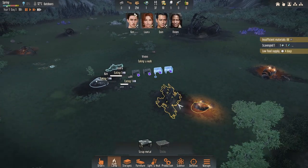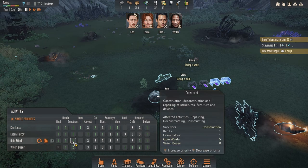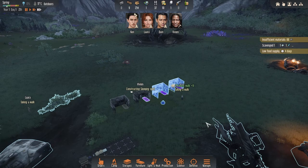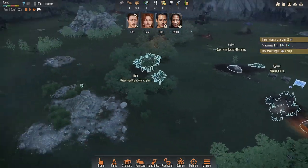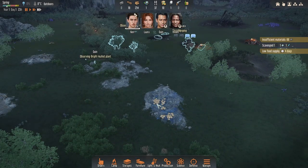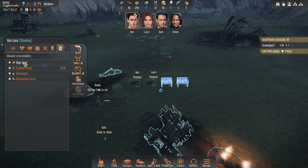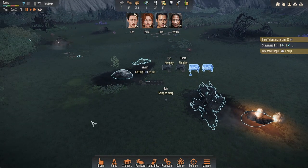We do have low food supplies - that's a bad thing. Once they observe that, we should be fine. Who have we got on research? Quinn. Let's take him off these two a second, I want him to research. He's taking a walk - that's fine. We'll get Vivian on construction. We've only got two of the shelters done, so we didn't get much scrap metal on our scavenge, which is unfortunate. He's going bright leaf plant first, which is a little bit annoying for our meals. Our squash-like plant is nearly done by Vivian anyway, so we should be okay. Let's get rid of the raw food for now until we've got the squash.